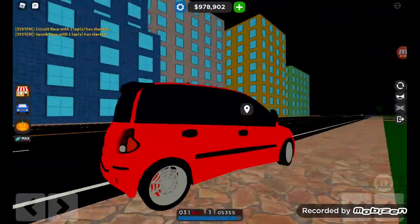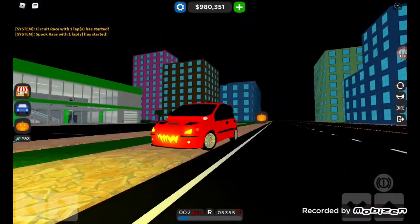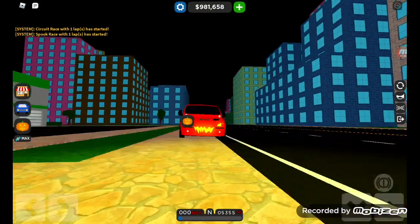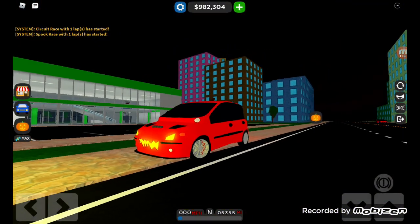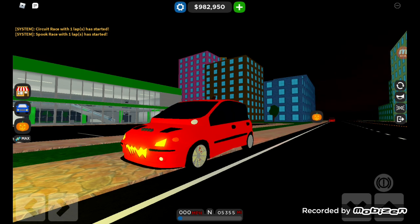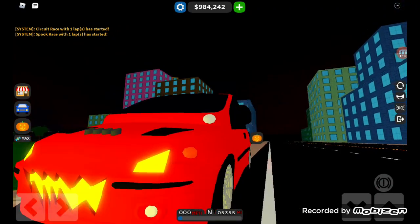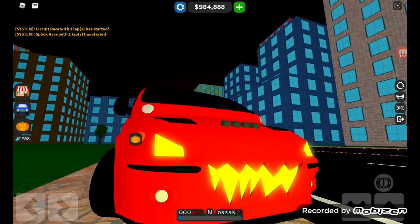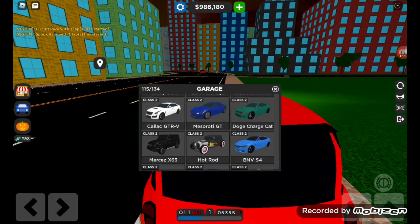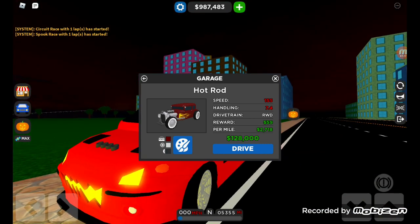By the way, it has yellow lights — that's really cool. Normal cars, if you have Robux, just have white lights, but this one has yellow lights. Overall, this car is a 2 out of 10 for performance, but it looks so cute at the front, so that's a plus two — making it a 4 out of 10.